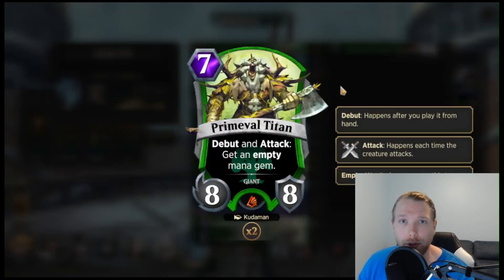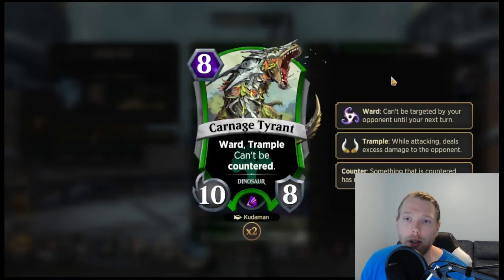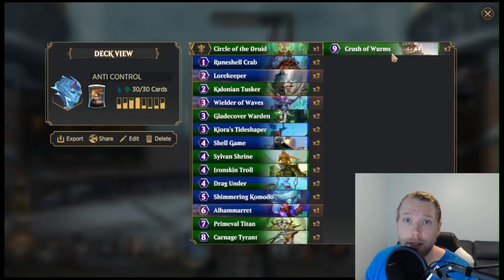Primeval Titan — since I'm running this kind of weird ward package, I don't have a lot of ramp cards. Slamming this guy down just instantly ramps you at least once, and then you attack and you can just start snowballing the ramping, which is really strong. And then Carnage Tyrant is kind of the epitome of what this deck's trying to do — it's an 8-drop, 10-8, ward trample, can't be countered. It just does Carnage Tyrant things like it does in every game that has that name.